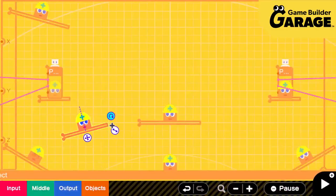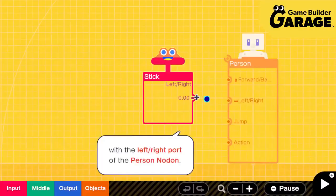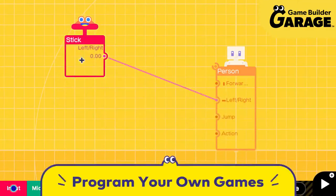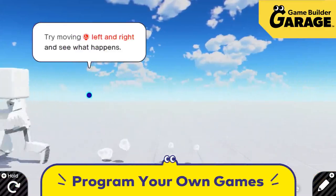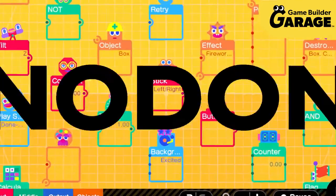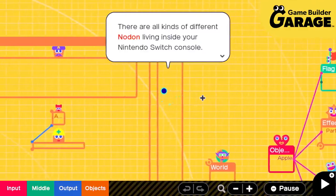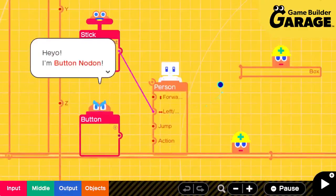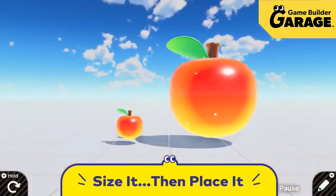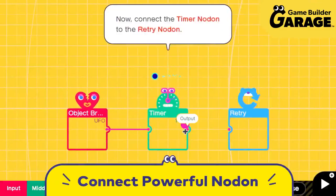Gosh, is it fun to play games! But it can be even more fun to build them! With Game Builder Garage and the included lessons, anyone who can play a game can build one. And that's everyone! Need some assistance programming? The Nodod are here to help! They live inside the Nintendo Switch system, and each has its own role to play in building games. They'll assist you in sizing objects and placing them. Simply connect and combine Nodod to program your creations.